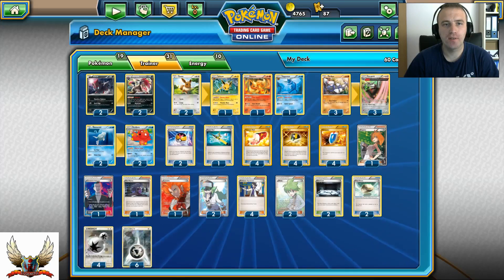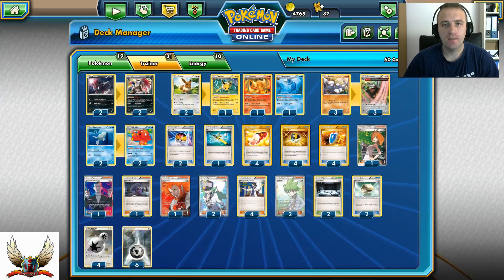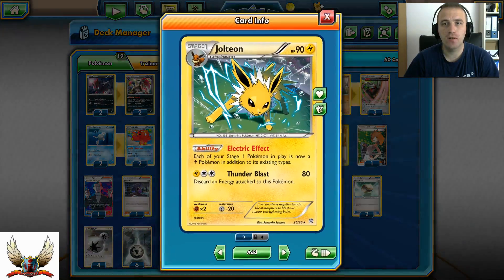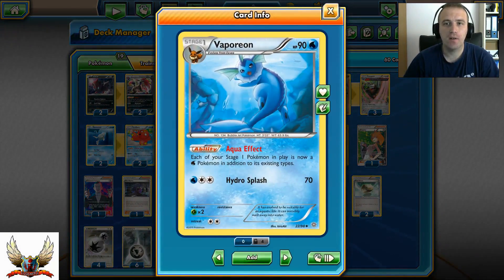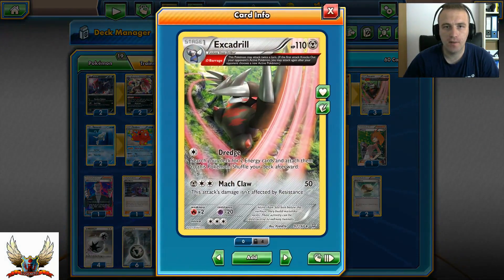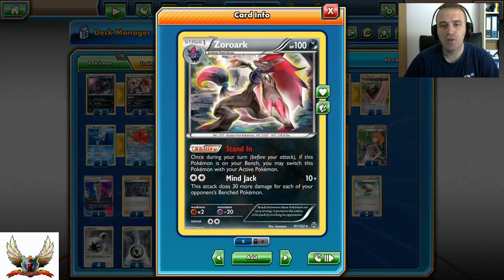I'm running 19 Pokémon, 31 Trainer cards, and 10 Energies. The most important are the Evolutions. I have Jolteon, Flareon, and Vaporeon with 2 Eevees. Both main attackers — Zoroark and Escadrill — are Stage 1 Pokémon. Escadrill can hit twice with Barrage, and Zoroark can hit with Mindjack for 10 plus 30 for each of your opponent's Pokémon on the bench.